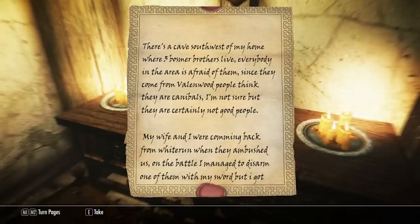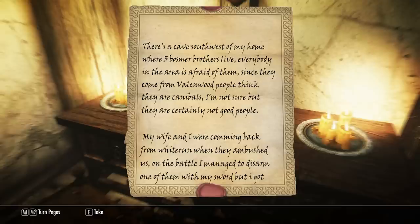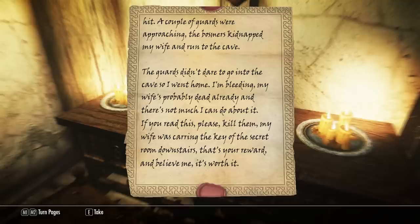My wife and I were coming back from Whiterun when they ambushed us. I managed to disarm one of them with my sword but I got hit. A couple of guards were approaching, the Bosmers kidnapped my wife and ran to the cave. The guards didn't dare go into the cave, so I went home. I'm bleeding, my wife's probably dead already, and there's not much I can do about it. If you read this, please kill them. My wife is carrying the key to the secret room downstairs — that's your reward, and believe me, it's worth it. — Palladius Vedius.